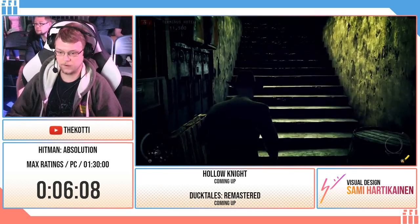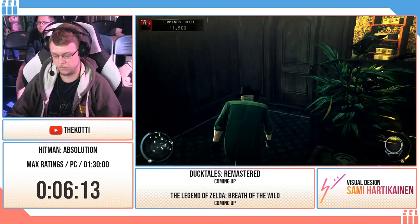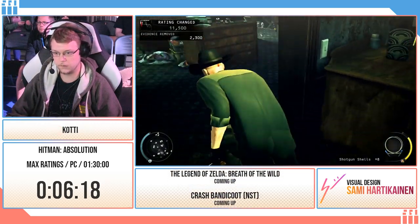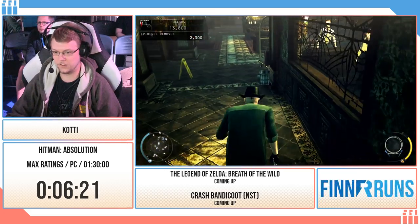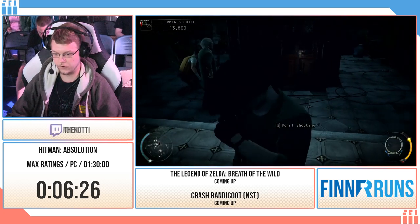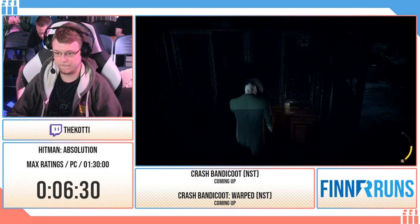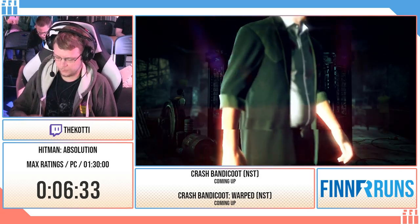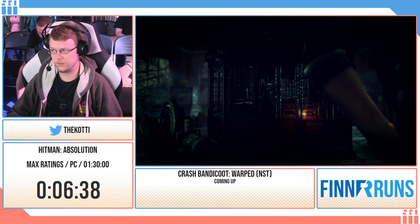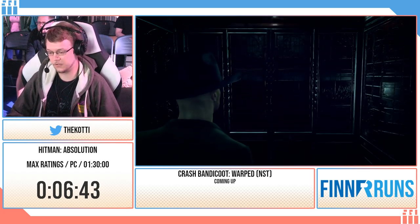These are the most typical checkpoints in the game. Most of them are evidence-based, and the second most common are assassination-based. There's the evidence. And then I'll just go back to the basement the same way I got there. Just take cover, remove myself from cover, tip the fedora so nobody sees me. There we go. Also, the best rating you can get in these checkpoints is Shadow.